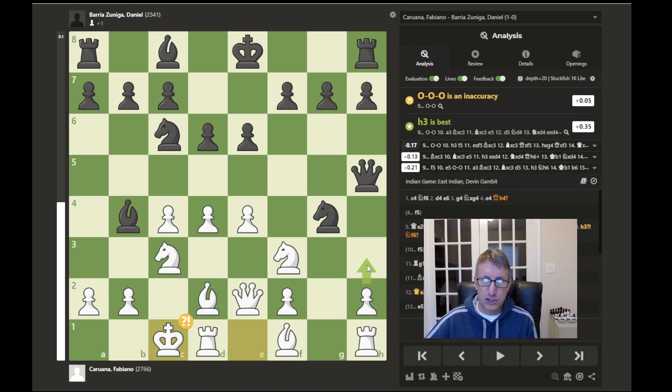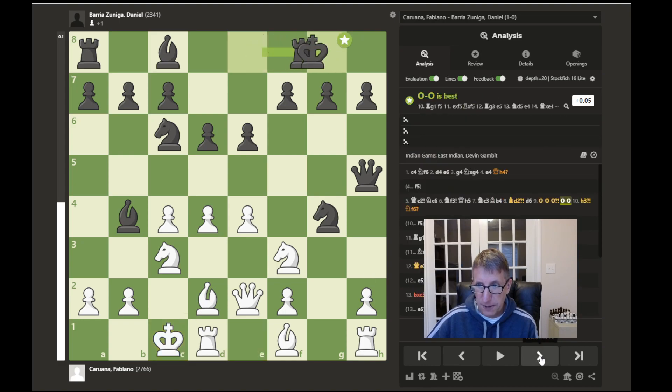Once again the computer prefers h3, putting pressure on this knight. By moving this pawn forward, the bishop could protect the pawn and allow the rook to move to g1 and take control of this half-open file. The pawn on h3 would then be protected by the bishop. At the moment the knight and rook are protecting against the queen and knight attack, and this pawn on the h-file is pretty safe. The game continues with black castling kingside.